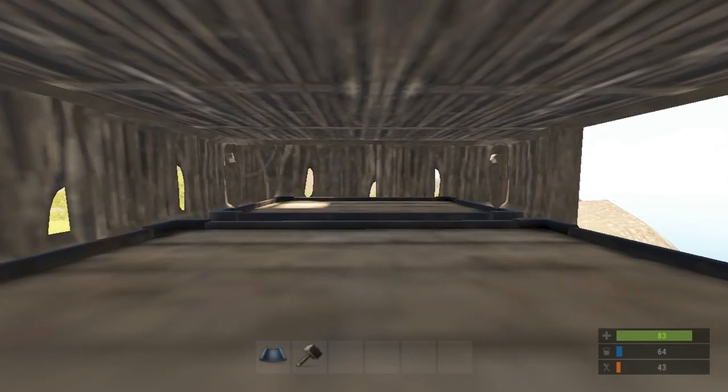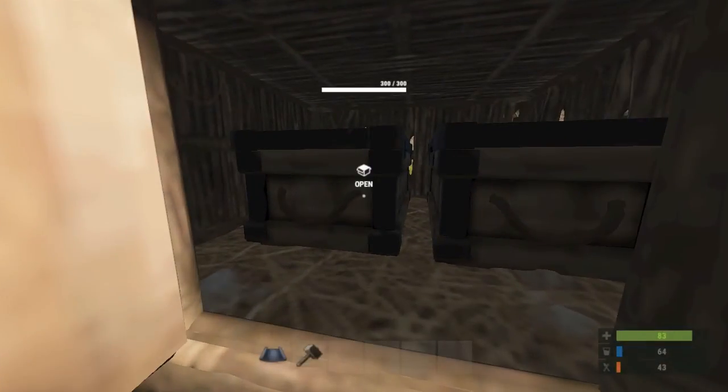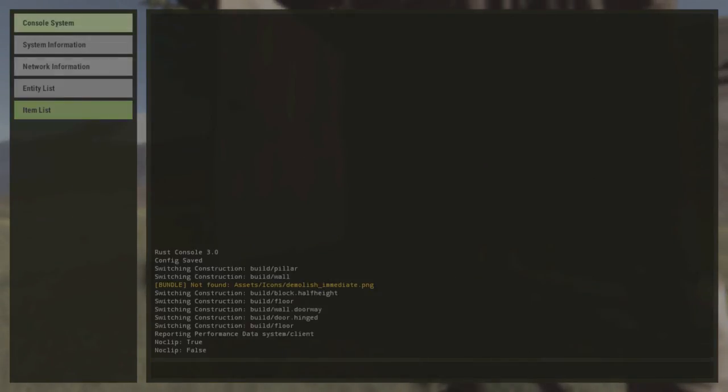I'm an admin on here, so I'm just going to fly out. But what you're going to want to do is just put your stuff in there so you can access the boxes, and then do the F1 console system. You'll type in 'kill' and enter it, and it'll put you down.